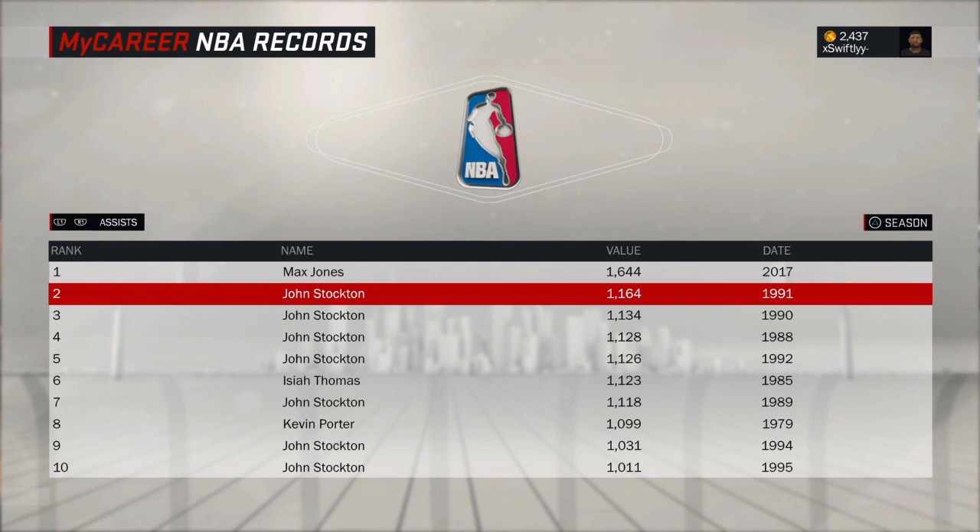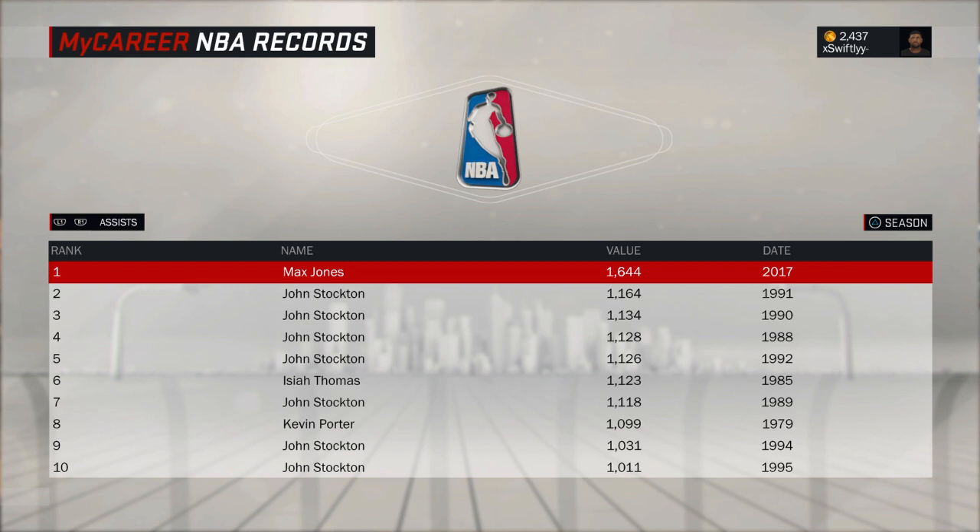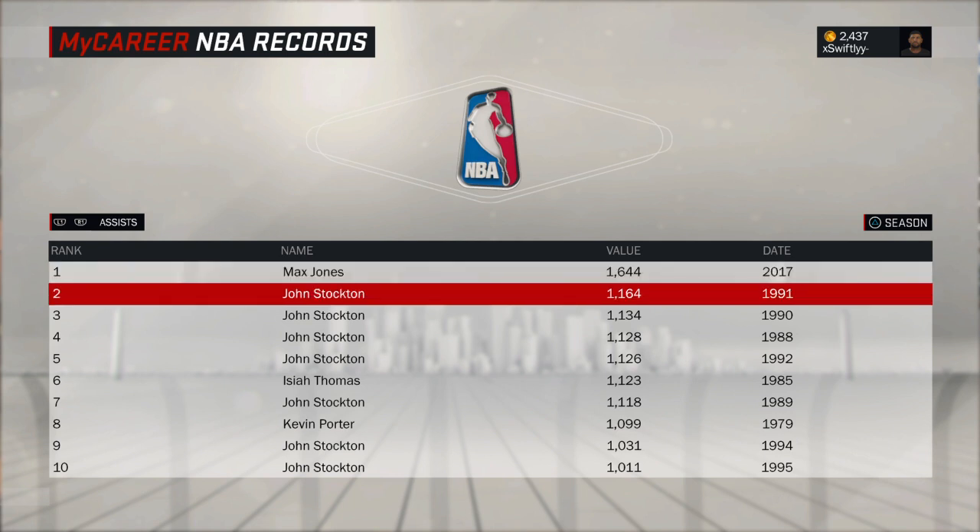You need to break John Stockton's 1,164 assists in a single season to get the Hall of Fame Dimer badge. That's what I had to do. Once you hit over 1,165 assists in a single season, you will get Dimer on Hall of Fame — as long as you're a playmaker and have Dimer as one of your upgradable badges.